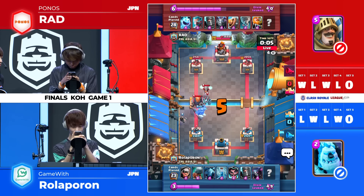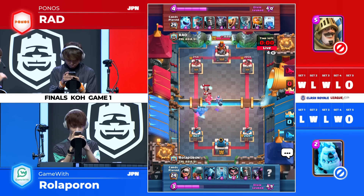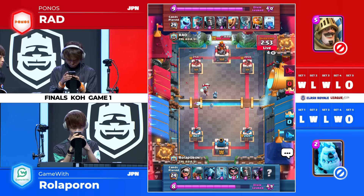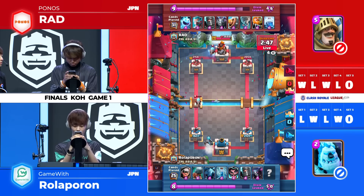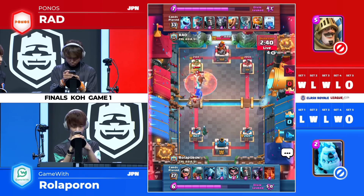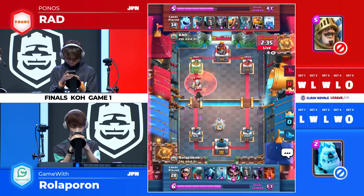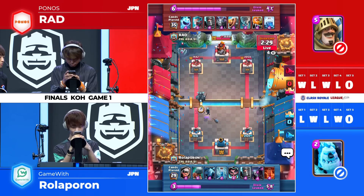There is the P.E.K.K.A. — Roll upon was hanging on to that since it counters the RG so well. The RG does get one shot though, yeah, even a lightning. So a little bit of a heavier version with that dark prince in it too. The ice wizard just makes everything so much slower. He's just going to cycle right through because he knows he can win this on spell damage — he has the lightning versus the poison.